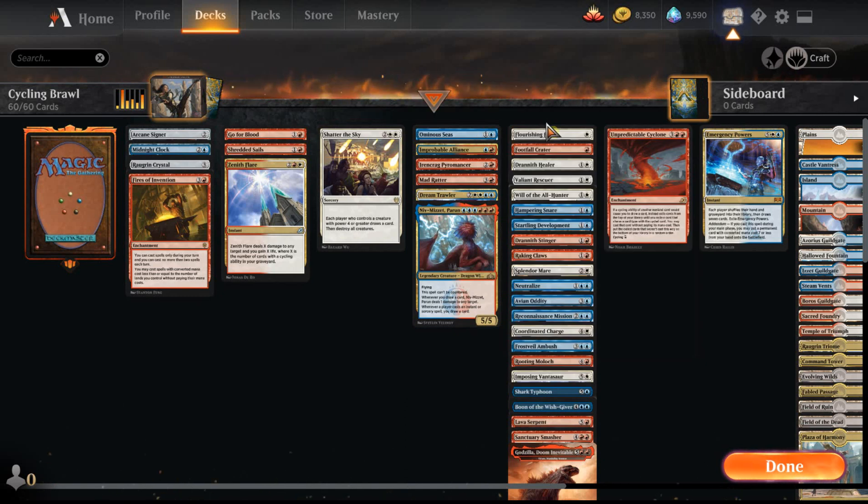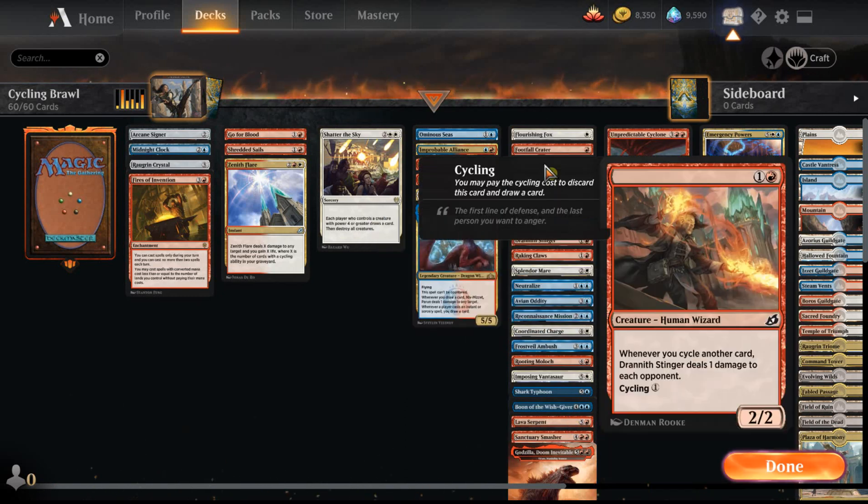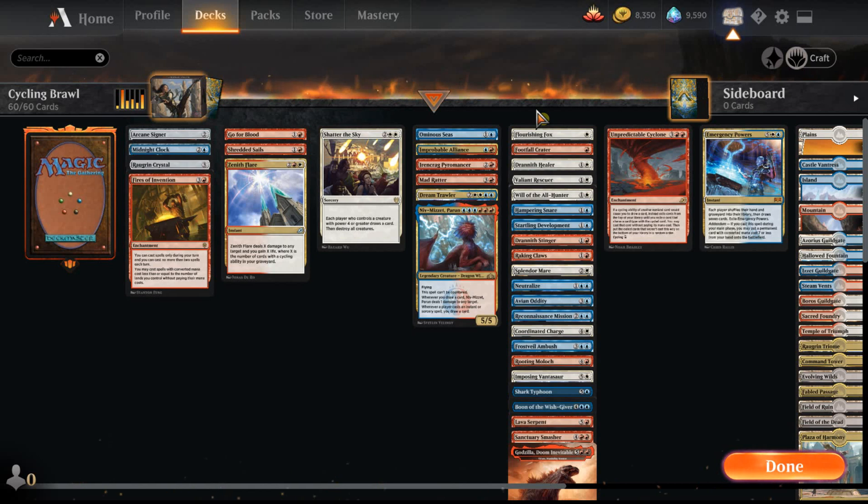So this whole pile is a list of cards that draw us cards. In fact, the only things that don't draw us cards in the deck are Ironcrag Pyromancer, Fires of Invention, Mad Ratter, Xenith Flare, Arcane Signet, and Shatter the Sky. Those are the only things that have no card draw attached to them at all. Everything else has card draw.